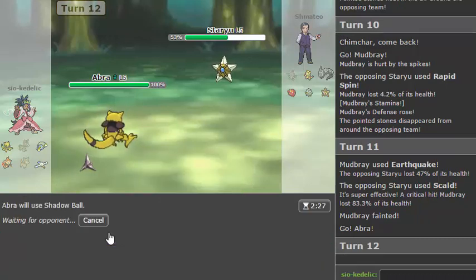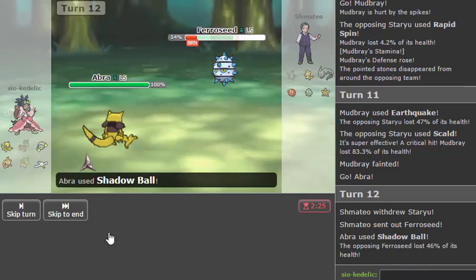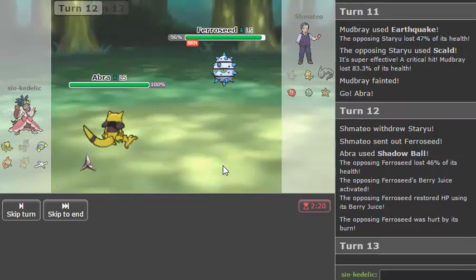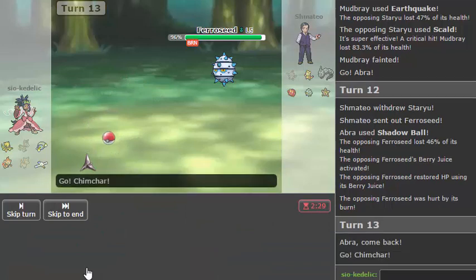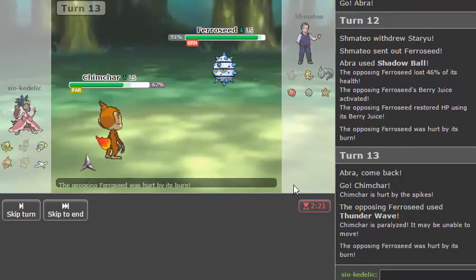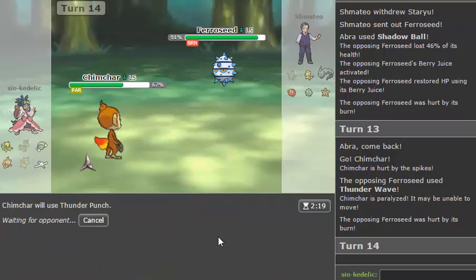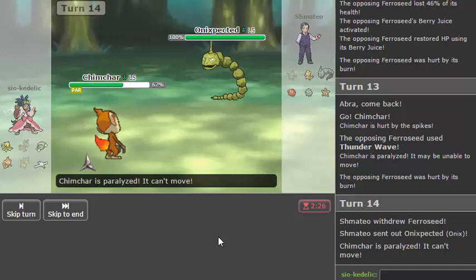I really wish everything wasn't Berry Juice, but that's just Little Cup in general. I can go Chimchar here and get rocks back up, or actually I can go for Thunder Punch which is probably a better play. I'm going to go for Thunder Punch here because he doesn't want to stay in with Ferroseed against the Fire type. And if he does, then kudos to Schmateo — also kudos to Schmateo. He actually doesn't see that I have Thunder Punch so it ends up working out well for me.